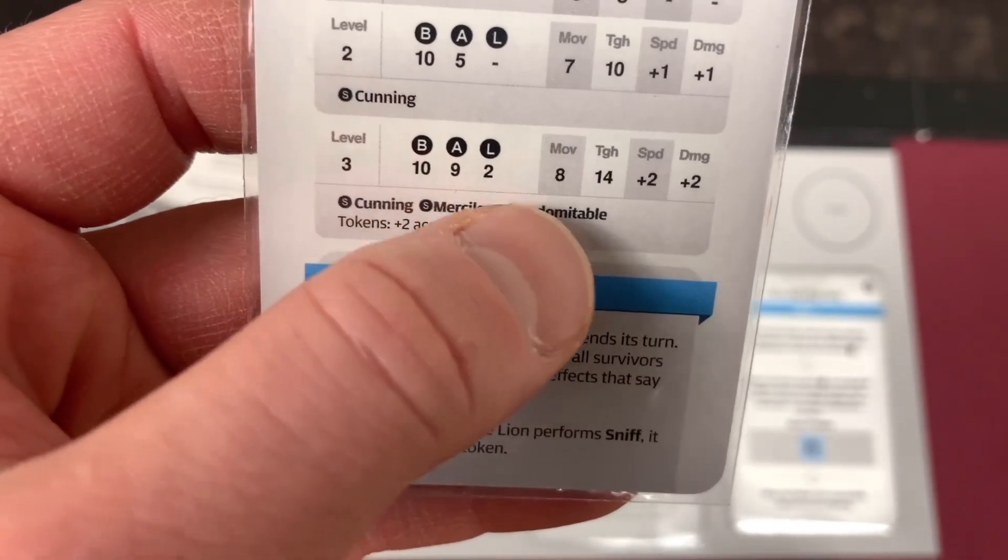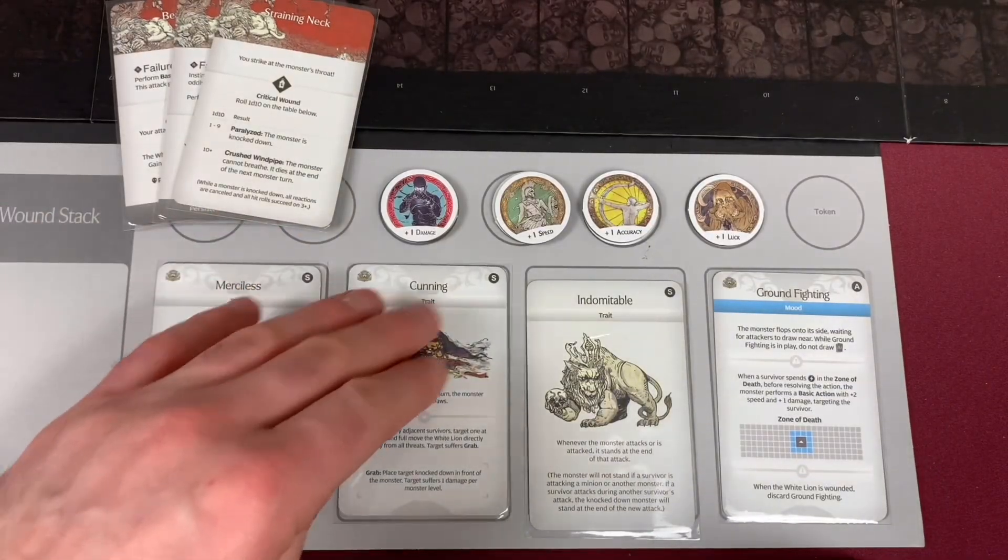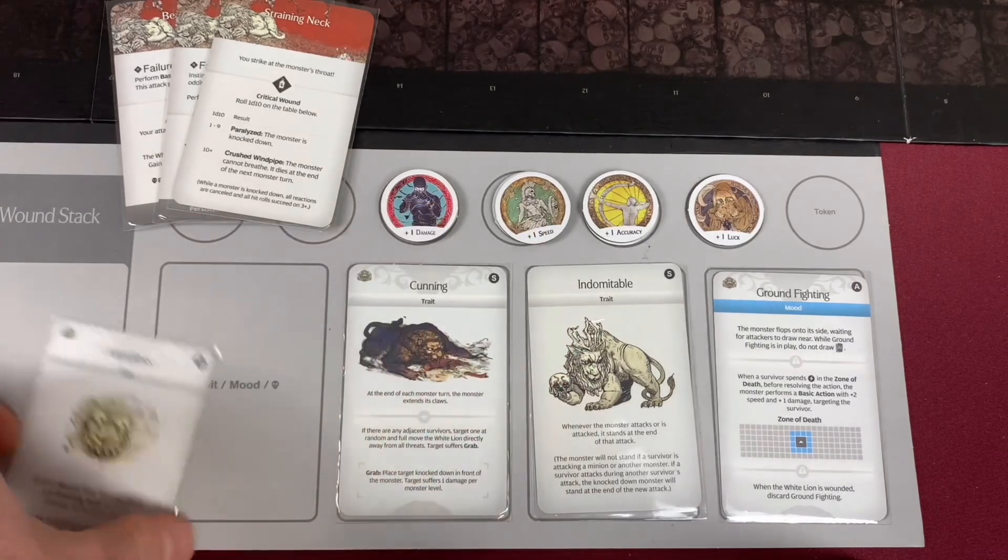I've already mixed those together. The interesting thing about this is it does start with Cunning, Merciless, and Indomitable. Now we've seen Cunning before, we've seen Indomitable before, but we haven't seen Merciless.